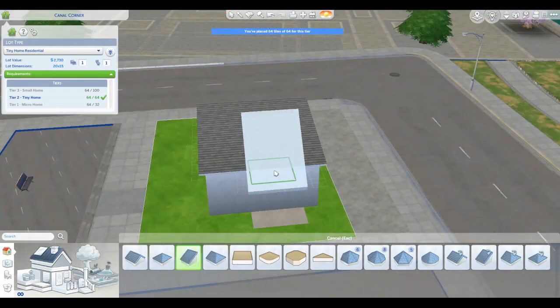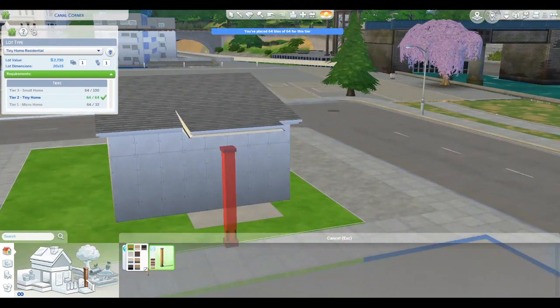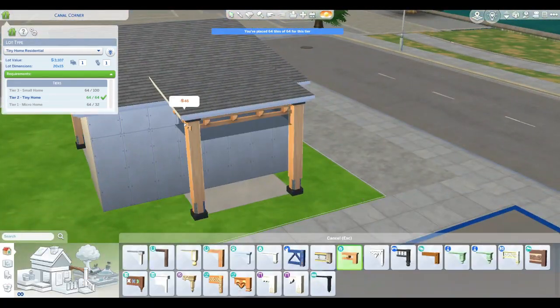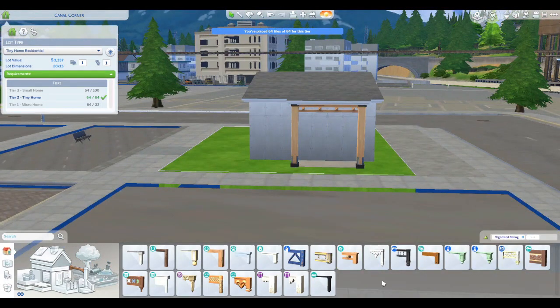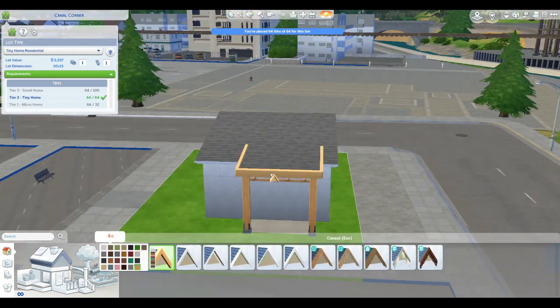I've wanted to do this as kind of a modern build, but with a natural element to it. And you will see that I struggled a little bit to figure out how that was going to work. I wanted to have a decent eco footprint too with this, so I kept that in mind as I chose how to do this.